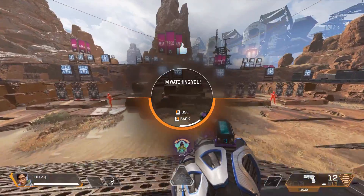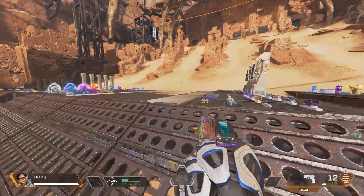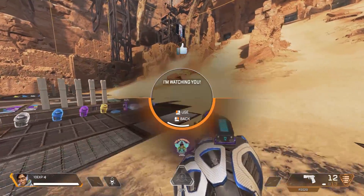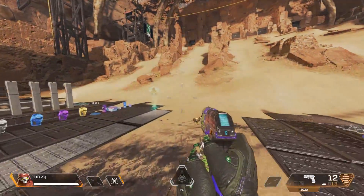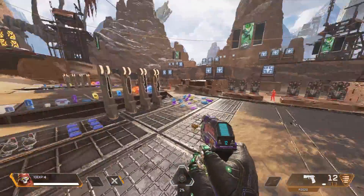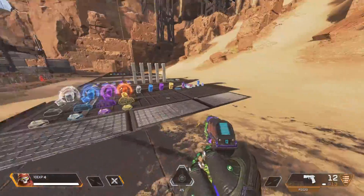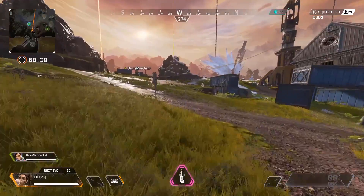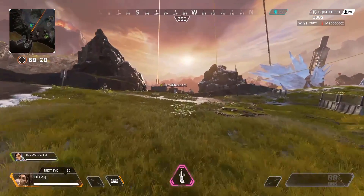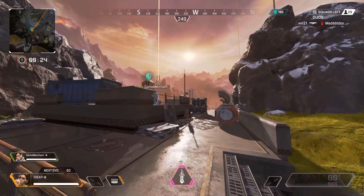I also found you can do this with Crypto's drone to cancel the animation when you go into it. This one is kind of an exploit more than the others, so probably don't want to do this in the game, but it showcases that maybe there's some other abilities we can have fun with. If you've got holosprays, go check out abilities in game and see what you can do with them. I guess both of these are exploits, but Crypto likes to hack his way through the system anyway, so it's very fitting.